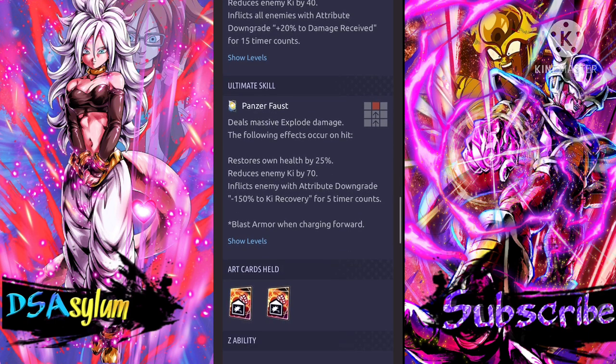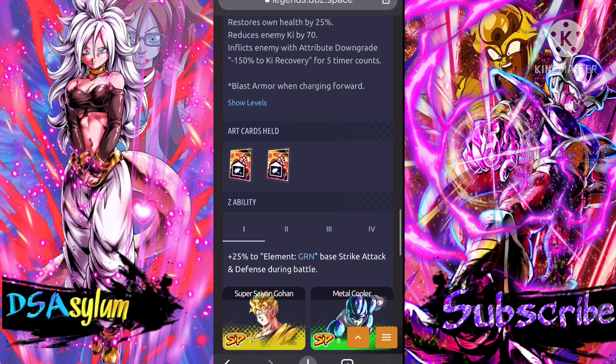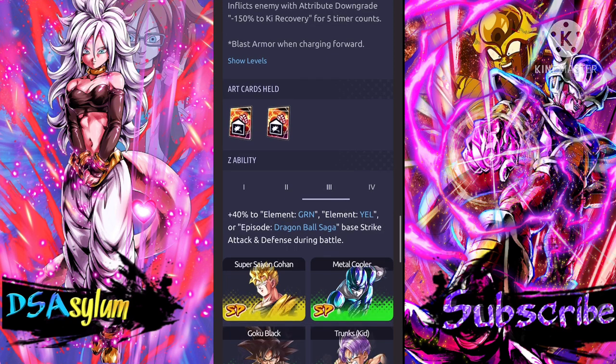Ultimate deals massive explode damage, restore own health by 25% on hit, reduce enemy ki by 70, inflicts enemy with attribute downgrade minus 150%. That's funny because a lot of units have ki recovery buffs now, so reducing it by 100% won't actually bring it to zero. He holds a plus 30% to own critical rate for two timer counts — he's good.